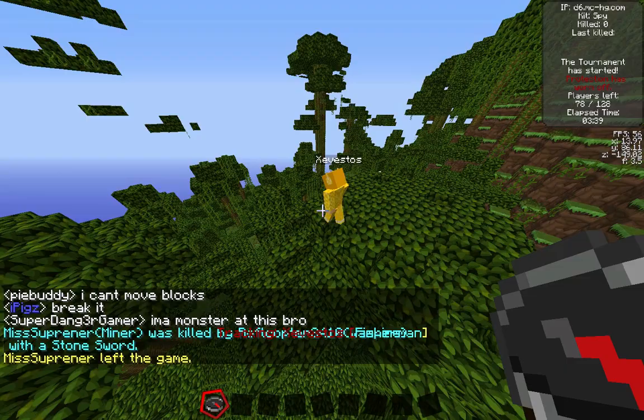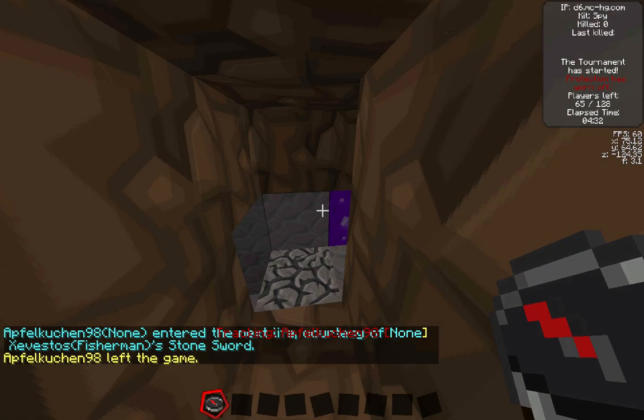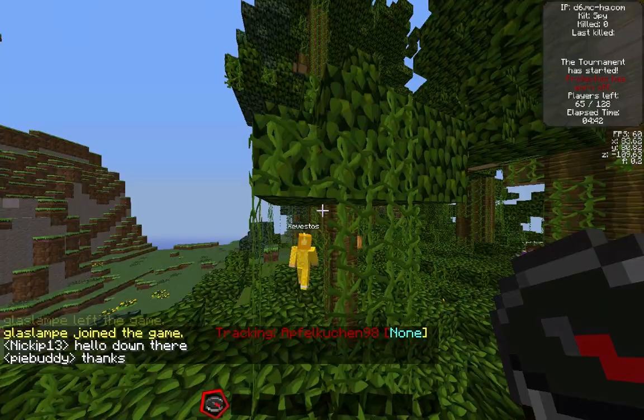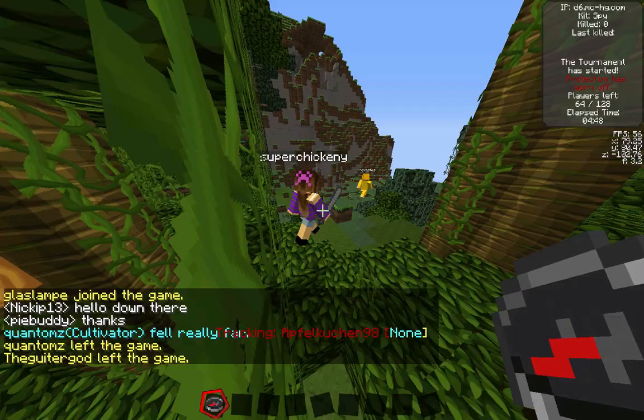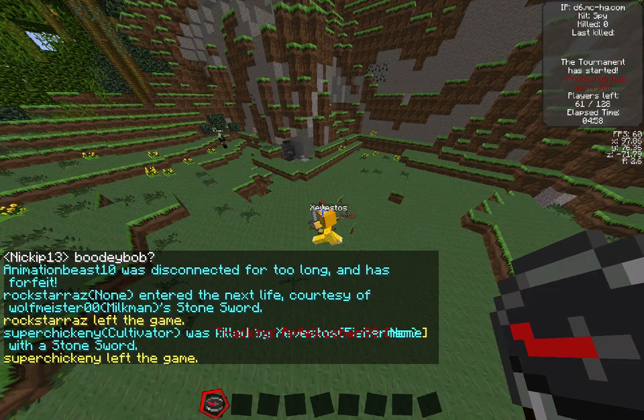It looks like he is going to get some food from the jungle. We're back — Zivestos just got a kill right there off someone who didn't even have a kit. He ran in and just slaughtered this guy who might have been mining iron. Now here's someone — Super Chickenry — Zivestos turns to run at first maybe to organize his soups, then turns to fight. Look at that strafing! Super was unable to get hardly any hits on Zivestos as he strafed around him and got the kill.